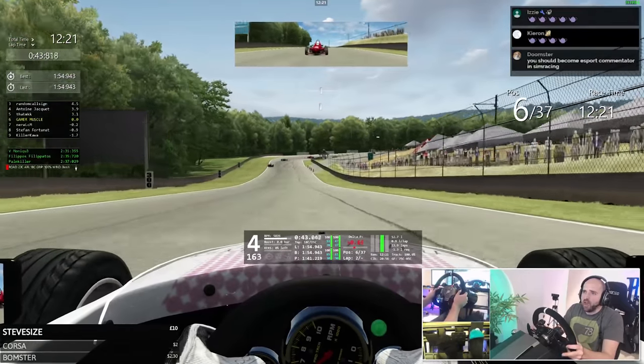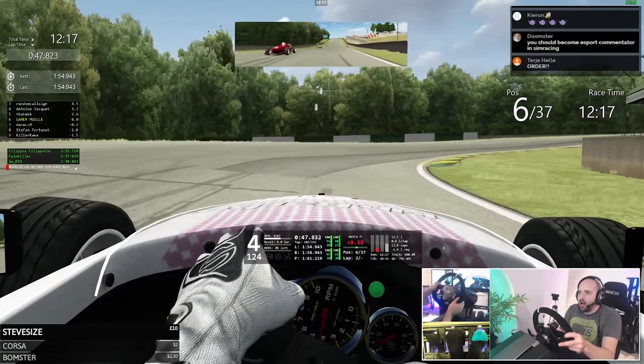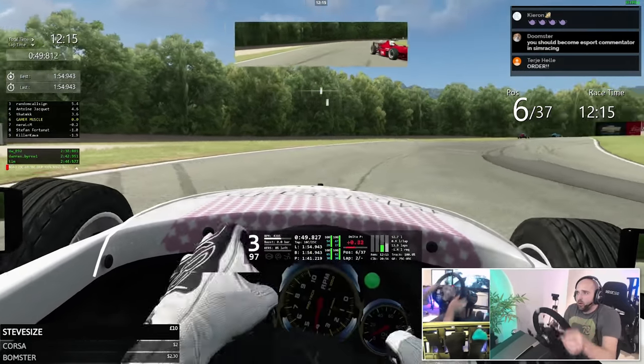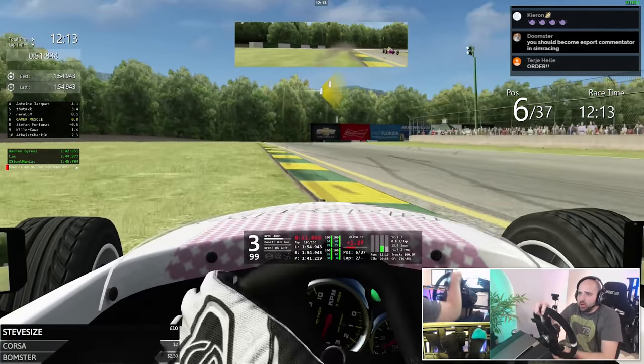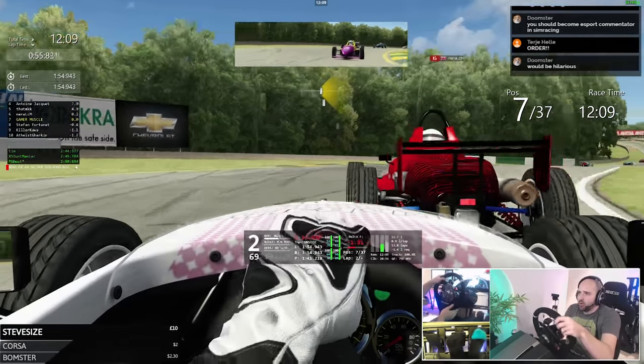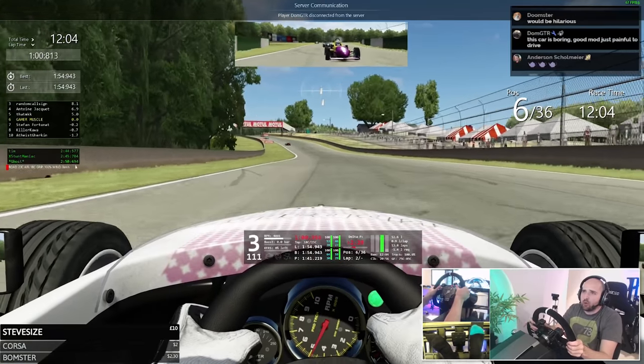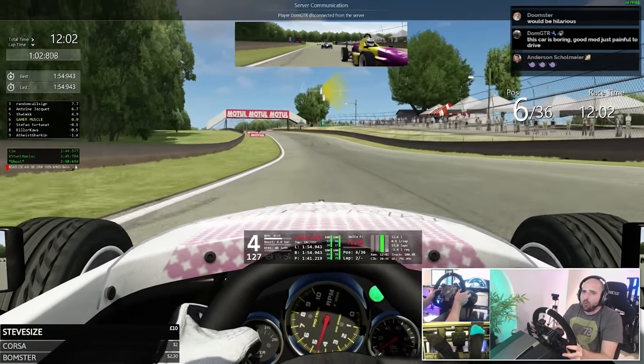Mike McLaren coming up the outside. We're going to defend the inside into this corner, brake a bit late. Locked the wheel there, went wide — going to have to try and hold it on the grass. Mike McLaren finds a way through, holding on the inside. Mike McLaren gets on the throttle too early — he's lost it on the gas, dropping back one, two, three, four places.